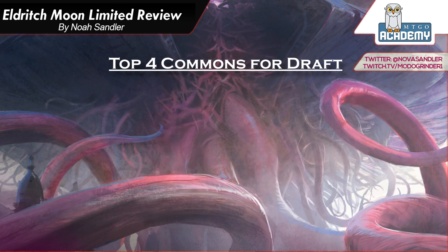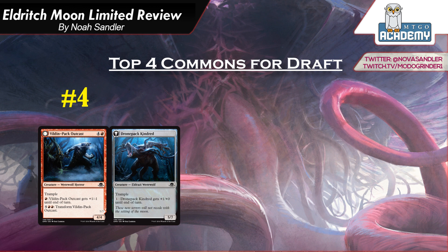Now on to red. Red is a very deep color at commons in this set, and it also has some very powerful commons. So red's in a really good place here. We're going to start with Vildin Pack Outcast. It's 4 and a red, a 4-4 Werewolf Horror with Trample. You can spend a red mana to give it plus 1, minus 1 until end of turn, and you can spend 5 and 2 red to transform it into Dronepack Kindred — a 5-7 Eldrazi Werewolf with Trample, and you can spend 1 mana to give it plus 1, plus 0 until end of turn. Starting with the first side: a 4-4 Trample for 5 that you can pump plus 1, minus 1 as much as you want is pretty solid. You can attack for maybe 7 damage, so your opponent can't ignore this card. They also can't chump it since it will trample over, so they're going to have to trade a pretty good creature or a good removal spell.